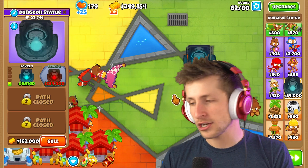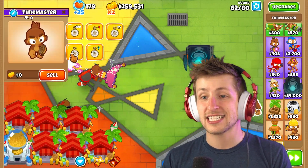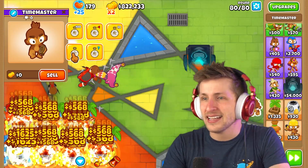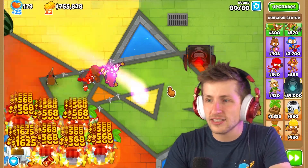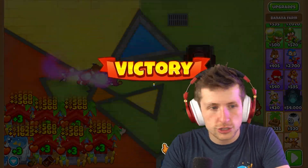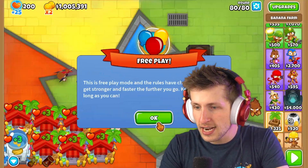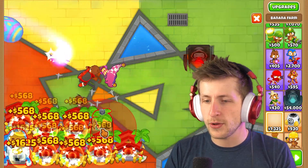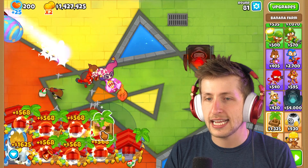Oh my gosh, I can't even buy level 2 - that's so expensive. There goes all that money. Alright, round 80, level 2 - there we go. I might actually still need more banana farms, which is crazy. Banana research facility. I wish it would pop all types of balloons, but it is what it is. And I know a million dollars seems like a lot of money, but a million dollars is not a lot of money in this situation.